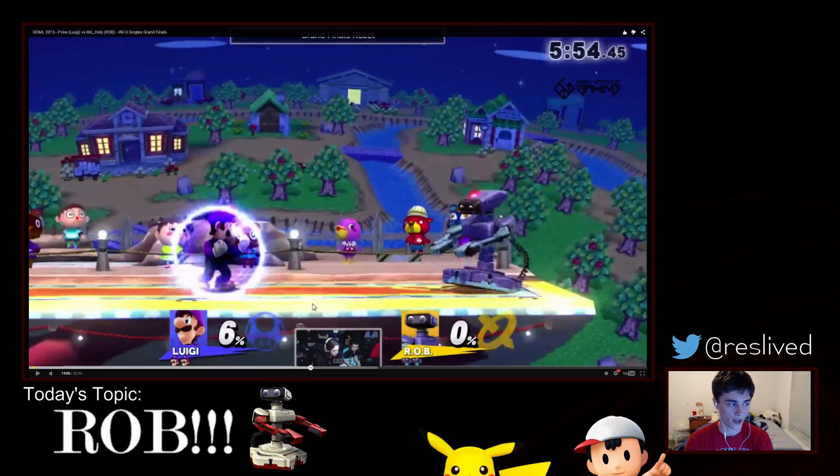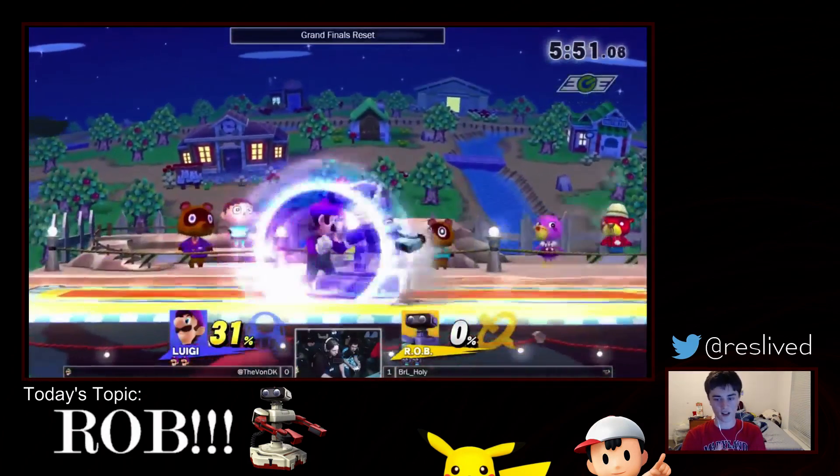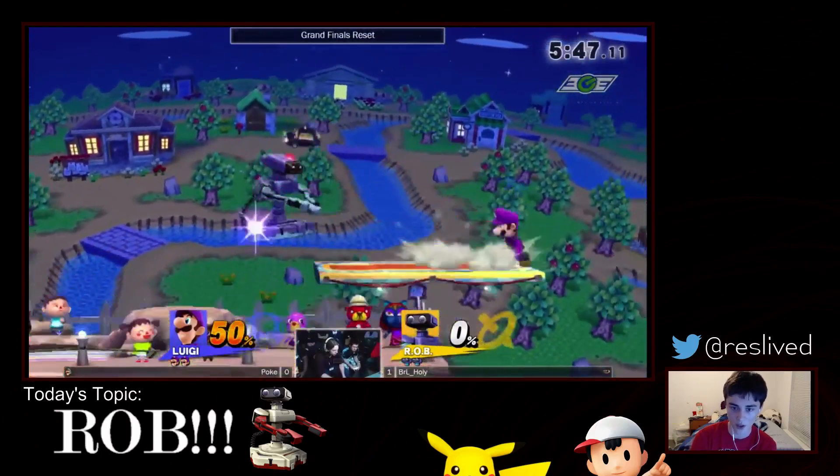This time he mixes it up — he instantly puts it away. Look at what Poke is doing: he's already in shield and he's actually going to fall for the exact same trick twice. It's the pressure that Holy Nightmare is putting on Poke that's going to get him hit by this nair again. He's doing so well with this pressure — just charging the Gyro is what's really throwing off Poke.